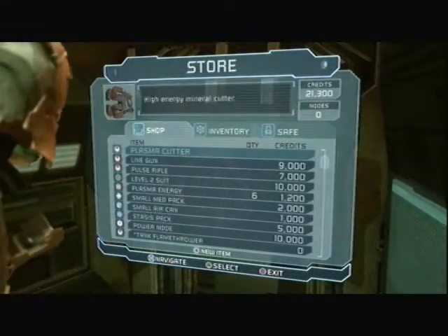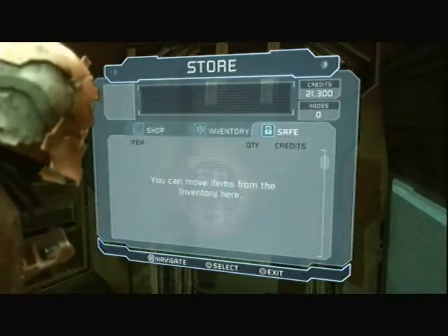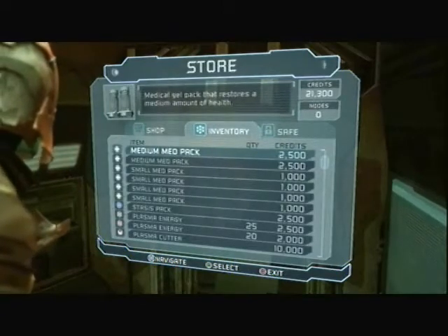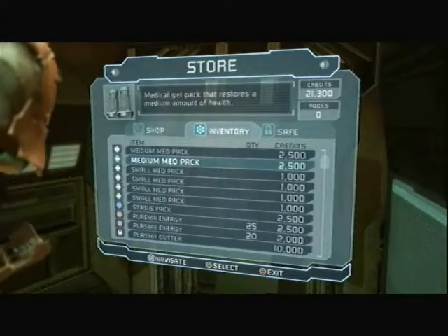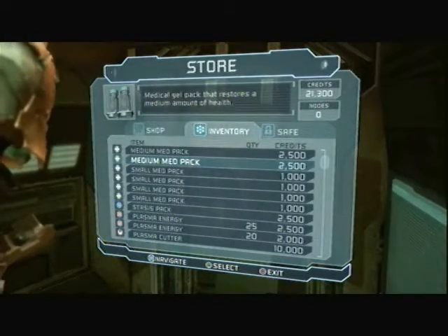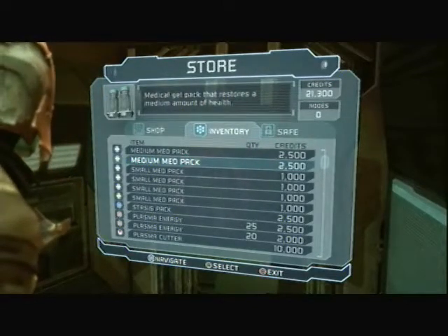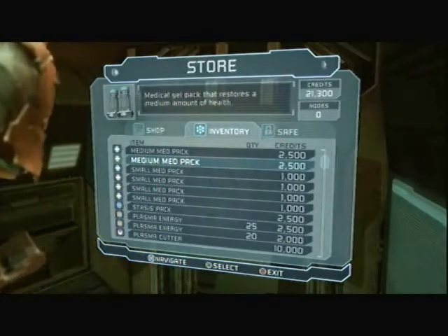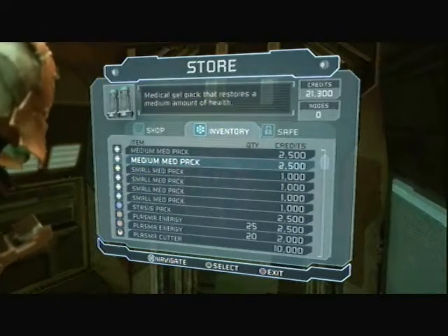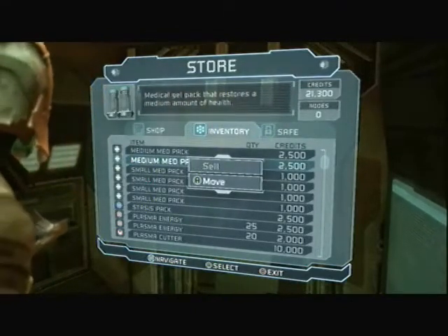Now the store — you'll be visiting these a lot throughout the game. How it works: you have your shop where you buy new things, your inventory which is obviously what you're carrying, and your safe where you can store an endless amount of things. You pretty much want to keep your inventory space as empty as possible so you can pick up new things. What I like to do to maximize — have a nice balance between being prepared and being able to pick up a lot of things — is carry one medium health pack, two small health packs, one stack of ammunition for however many weapons you have, and basically keep the suit upgraded. We're going to put all extra items in the safe. Just press A to select whatever item you want to put in the safe and it'll move over.